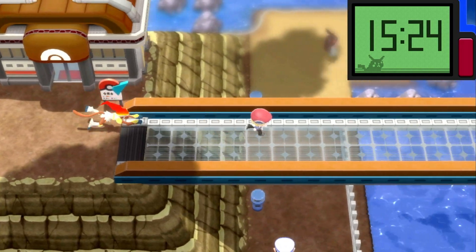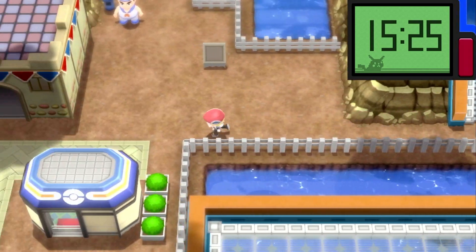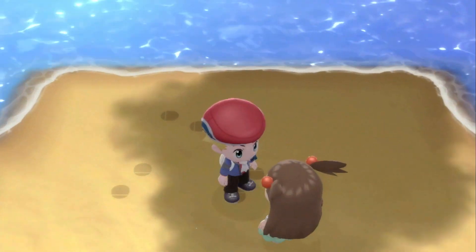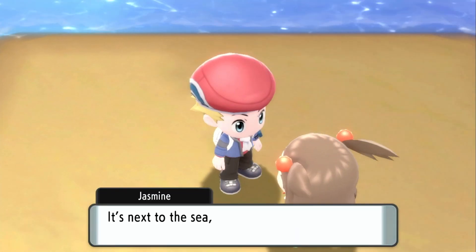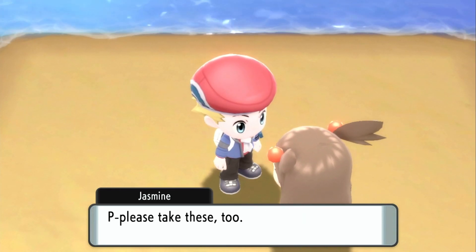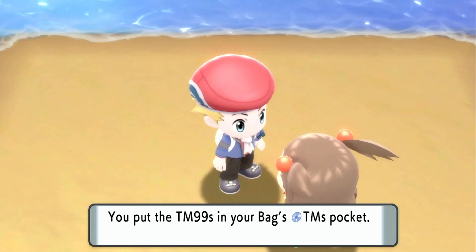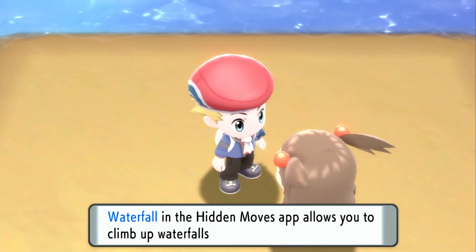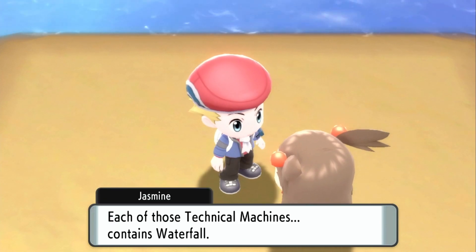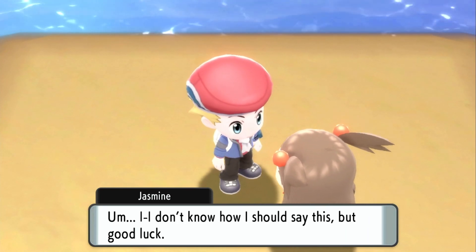I am now out of the gym — finally. Let's see what Jasmine wants. She gives me TM99 Waterfall. The Waterfall HM move allows you to climb waterfalls on the surface of the water. If you use Waterfall from the Poké Edge, you'll be able to reach the Pokemon League. Good luck!